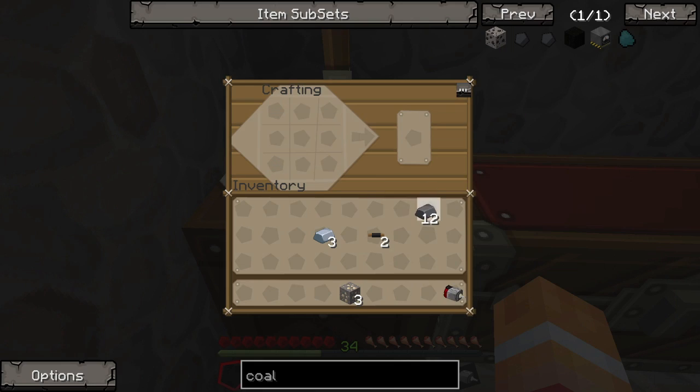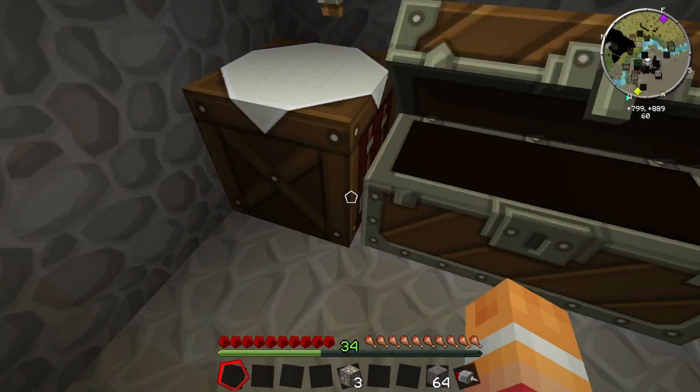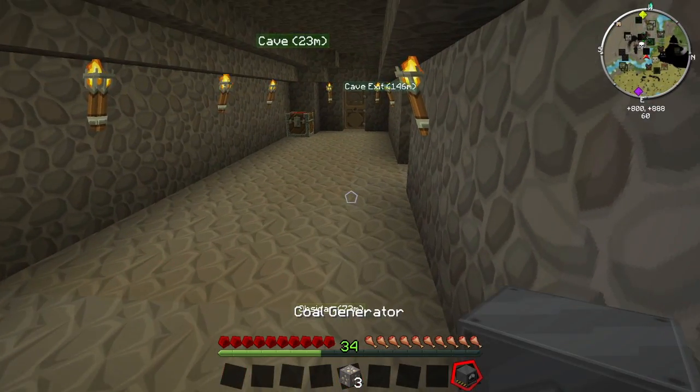There is our engine. We're going to need simply some cobblestone. Now we put the furnace in the middle, surround it with steel, engine on the bottom. We have a coal generator.